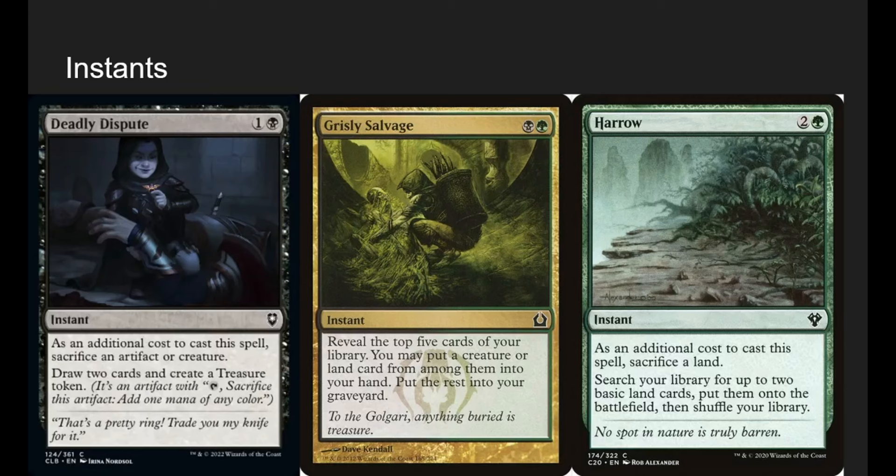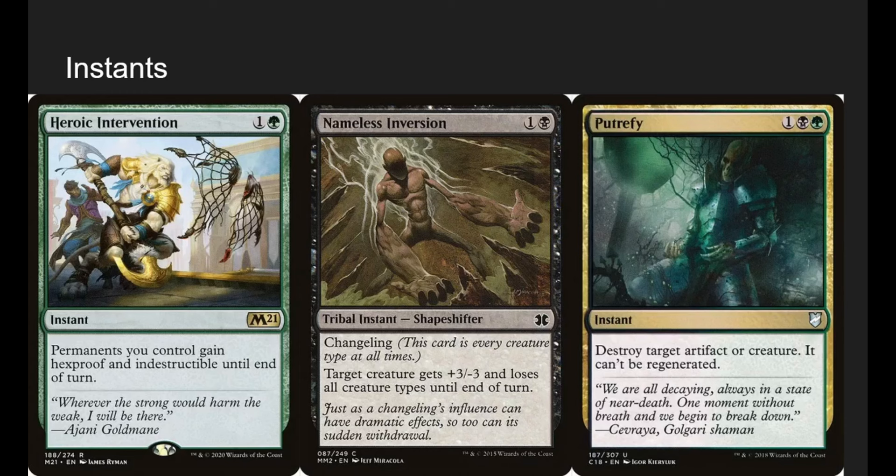Harrow: sacrifice a land as additional cost, search your deck for up to two basic lands and put them on the battlefield. It's a shuffle effect, and we want lands in the graveyard anyway so we can play them later. We can tap a land for mana, sacrifice it, play Harrow, get two more lands, and then boom — another land into play for our landfall with Scute Swarm on the field.